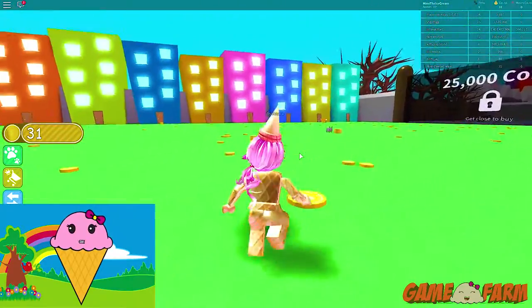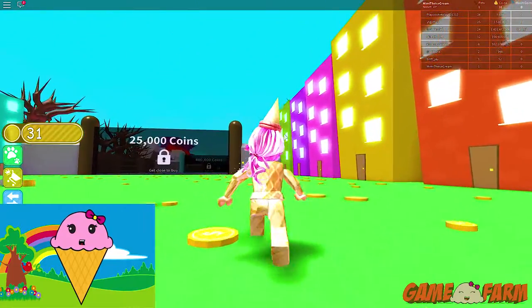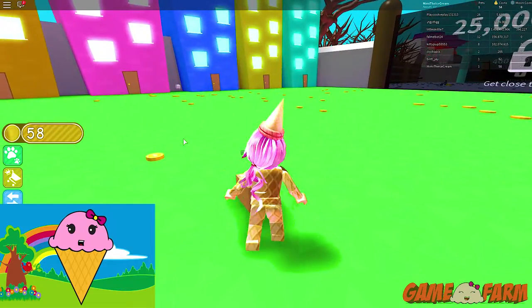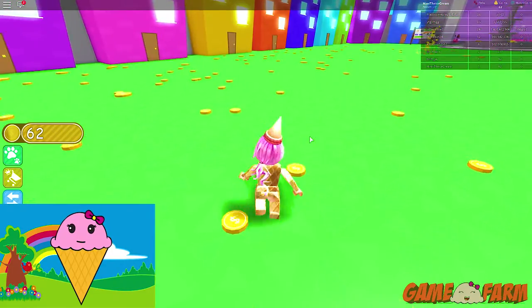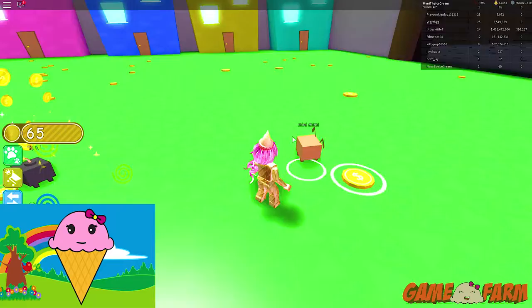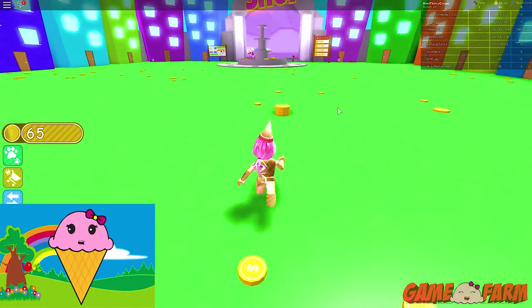I just realized there's rainbow buildings everywhere. That's so cool and pretty. There's barely any coins left, and Mini Mimi wants to get more coins. I'm going to look around for more coins. Let's get this tiny one first. Look at those big stacks of coins.